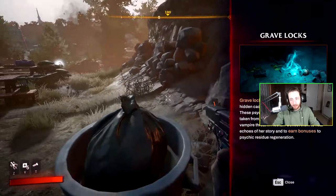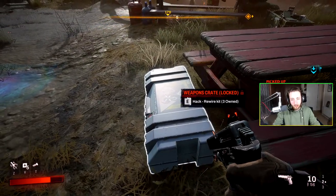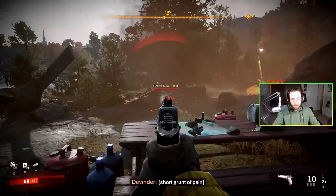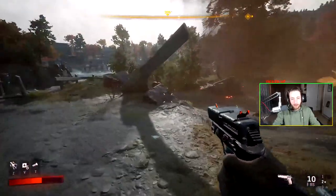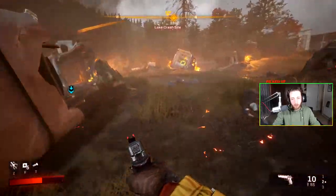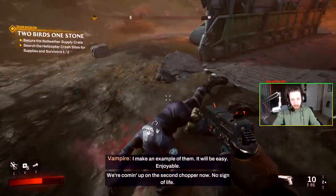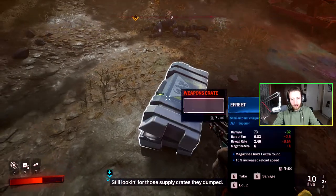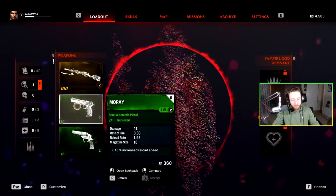There are grave locks scattered around Redfall and hidden caches in hard-to-reach places. You get lockpicks and hacking tools to open things — there's no lockpick or hacking mini-game, you just do it, which I'm pretty thankful for. The story seems pretty bare bones already — it's very quick and just gets you straight into the action, which I appreciate. A lot of the story seems to be delivered through notes, which I'm not sure really works in a co-op game.